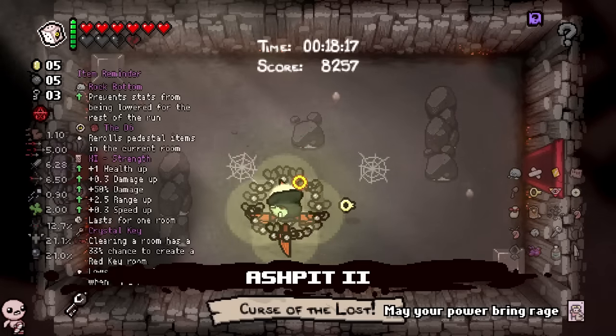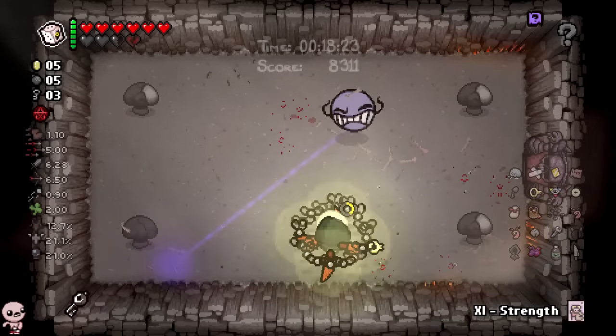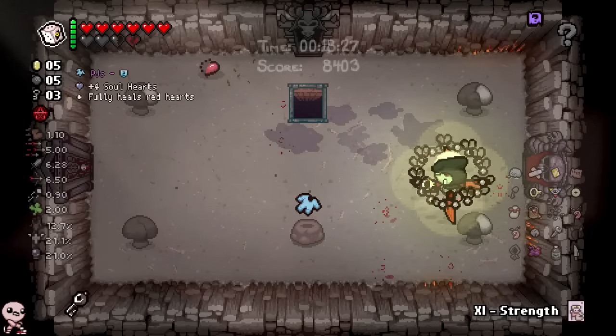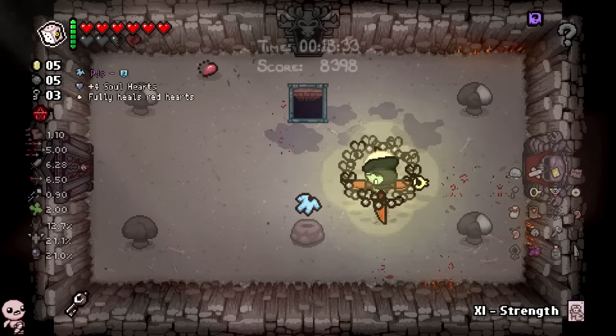We found the boss pretty early here, let's just go straight for it. We have bombs in case an angel spawns. The dude just exploded — I'm not even kidding. I was ready for a second phase. Where was the phase where he throws fire at me? He looked at me, knew I defeated him, and just self-imploded.